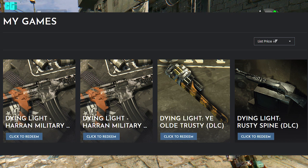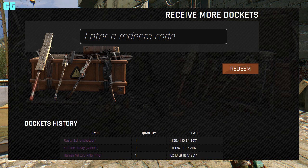Then you go to dockets.dyinglightgames — something like that, I'll leave it in the description. You put the code there and redeem. Then you go on the game, go to the Quartermaster, and then you can get it.